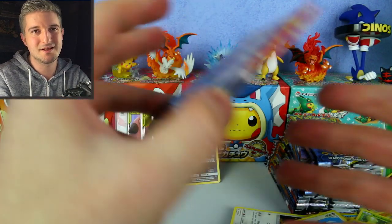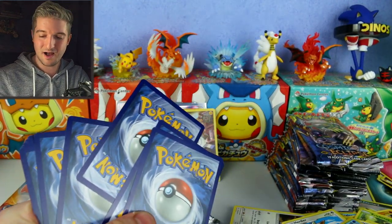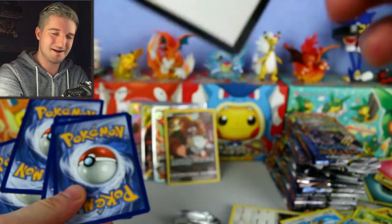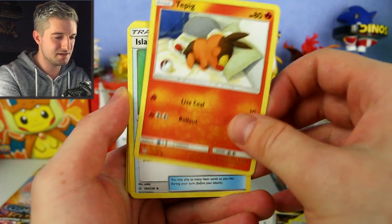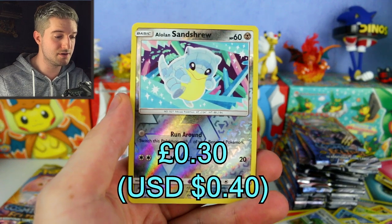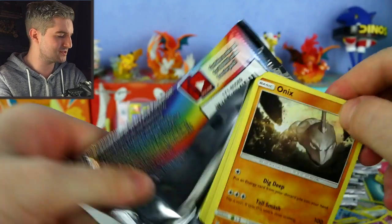Three packs left on the left side. Joltik, Swirlix, Kricketot, Ducklett, Zubat, Unidentified Fossil, Hakamo-o, Herdier reverse, Swalot — always nice to get a reverse holo rare. Slurpuff — Olfactory Enchantment. Actually, I do collect code cards — I collect ones with funny initials. I might show you the collection one day. Durapida, Heliolisk, Carvanha, Togedemaru, Tepig sleeping on a pillow — really cute. Island Challenge Amulet, Kecleon, Roller Skater with a really nice full art. Alolan Sandshrew reverse. Koffing with Blow Away Bomb.